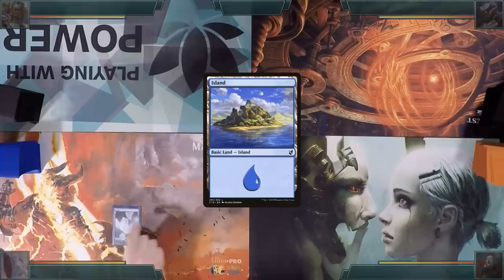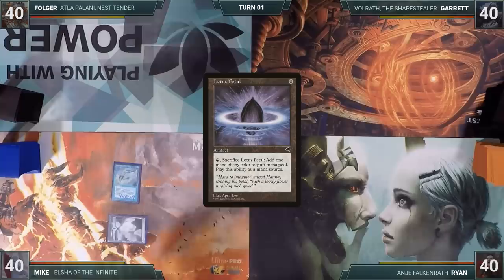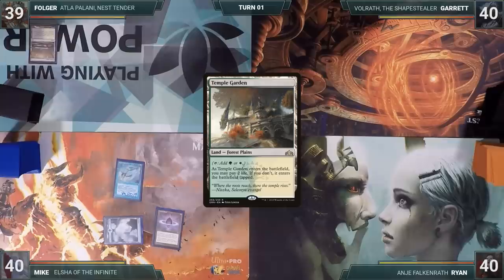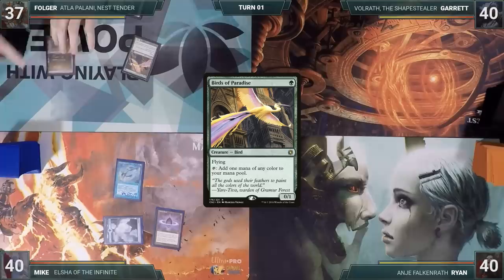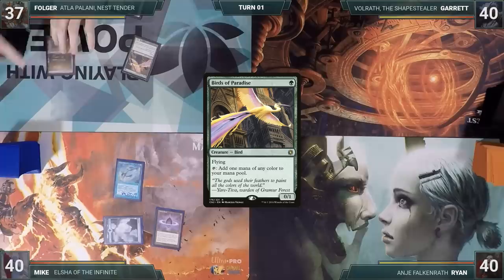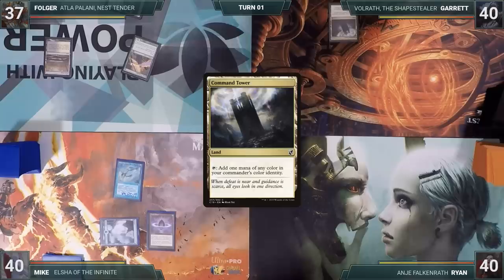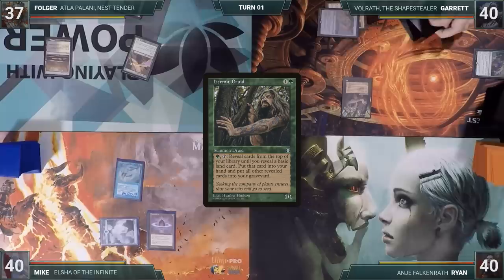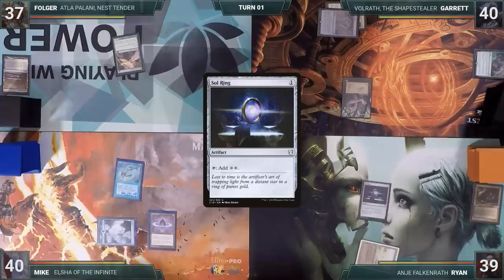Mike gets to start us off. He plays an Island, casts Mystic Remora — and everyone immediately hates him forever — casts a Lotus Petal, and passes. Folger plays a Marsh Flats, cracks it for a Temple Garden untapped paying two life, and casts Birds of Paradise. Folger tells everyone not to feed the fish and everyone agrees. Garrett plays a Command Tower, then casts Chrome Mox, breaking the fish pact immediately by imprinting Force of Vigor, then casts a Hermit Druid. Ryan plays a Bloodstained Mire, cracks it for a Badlands, and casts Sol Ring again to Folger's lament. Ryan tells Folger he needs to deal with a Turn 1 Hermit Druid above a Turn 1 fish, then ends his turn.